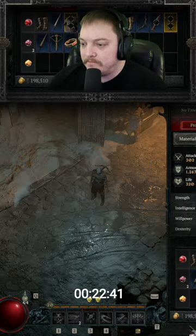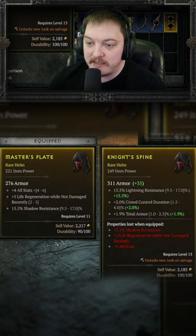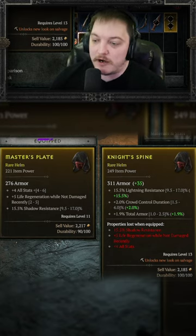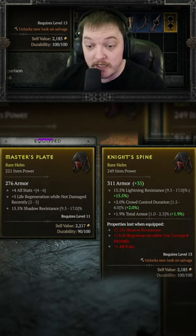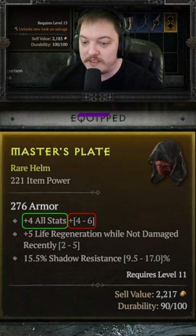A lot of questions coming up: how do we get the advanced tooltips like this, where not only it shows the comparison of all the stats — whether it be armor, primary stats, the affixes, etc. — but also the range? For instance, on this master plate, the four to all stats is a four to six roll and it rolled four.